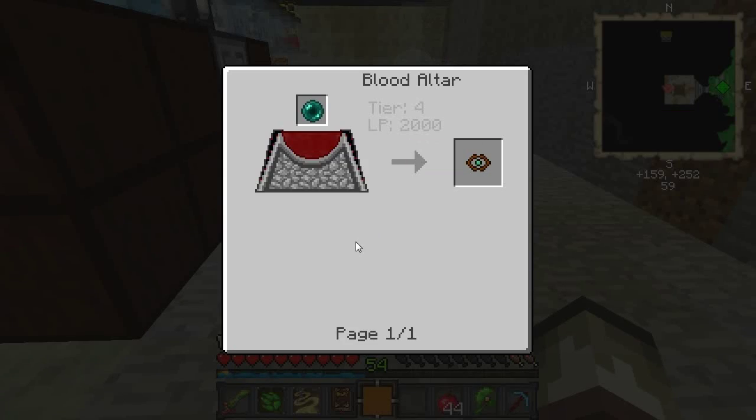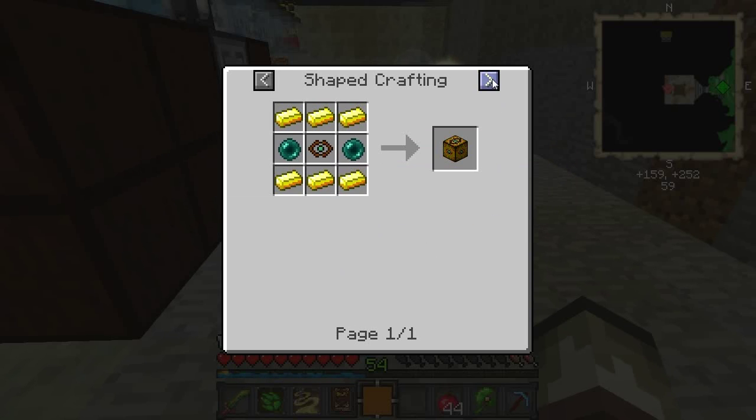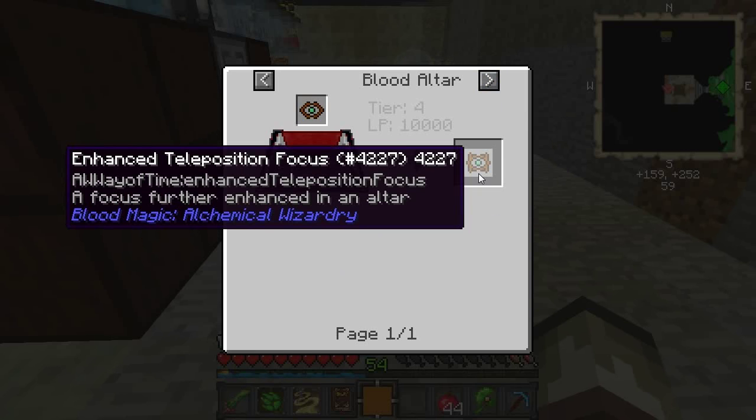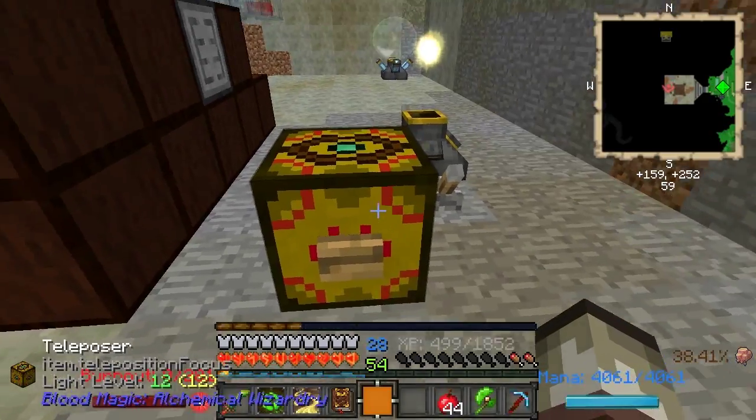You craft one of these with an ender pearl. This is why I wanted to get to level four in Blood Magic — you use it to craft that. And if you do a bigger one, it does a three by three.